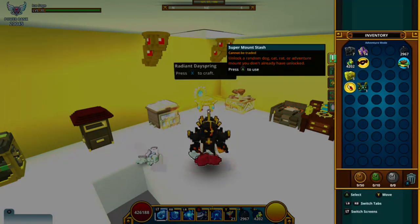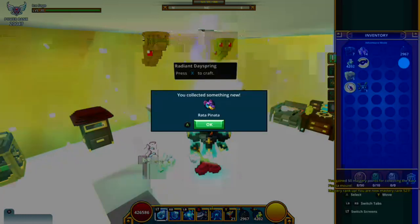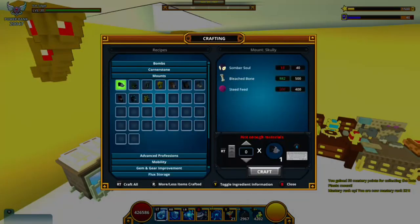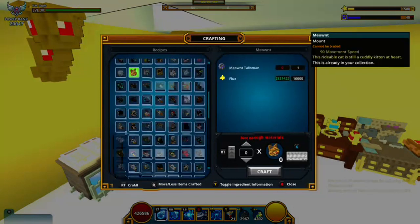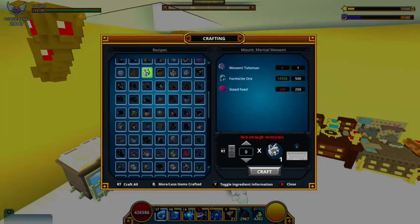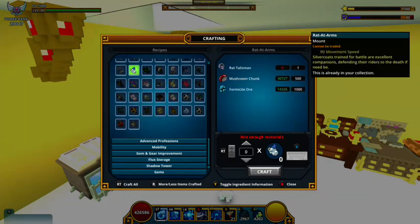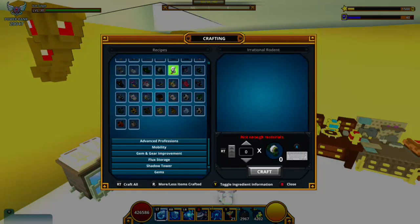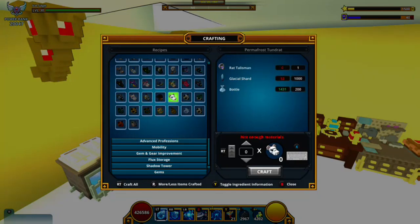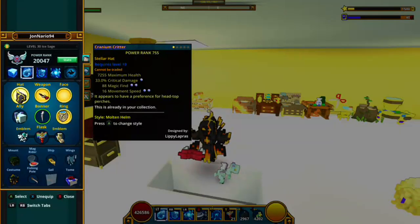It's a random cat or rat mount — I don't have all rats so that's good. Every level of my mastery goes up by one, so it will unlock a random dog mount. The cat mounts and the rat mounts are really good together because there are a lot of them, and the rat talismans are very expensive.